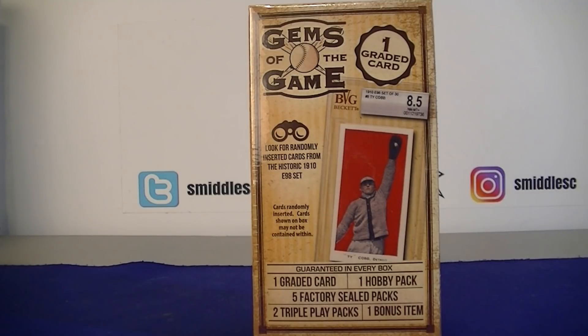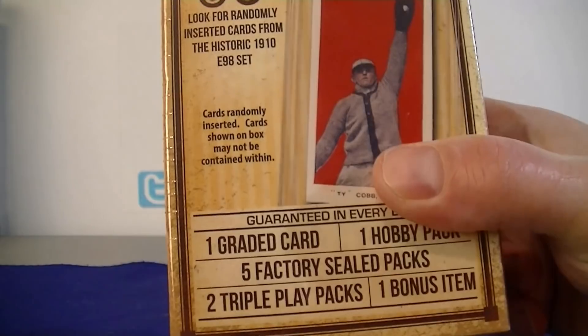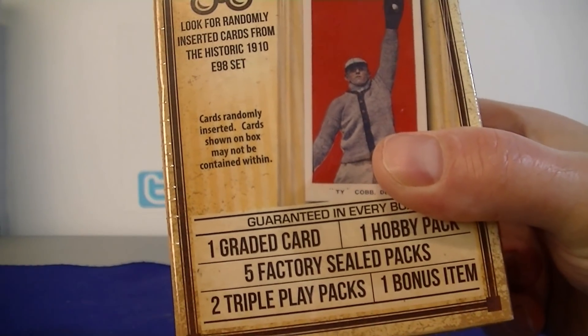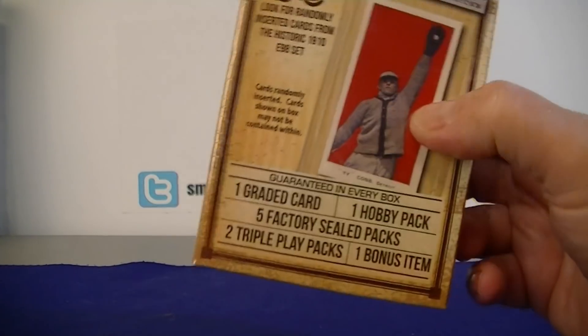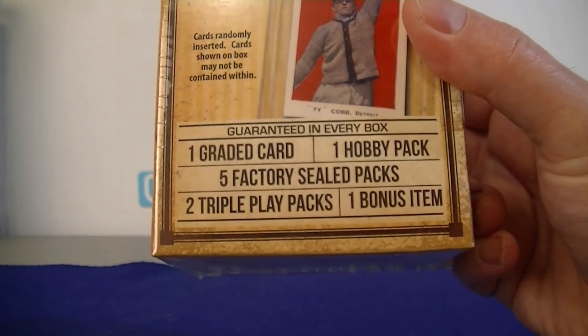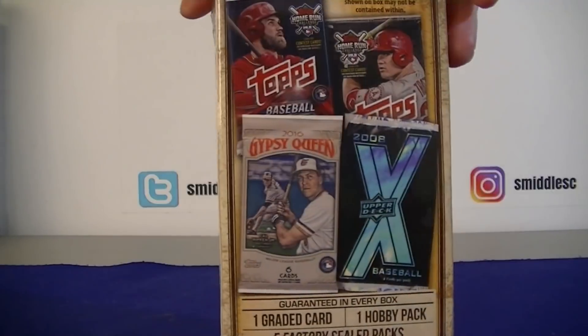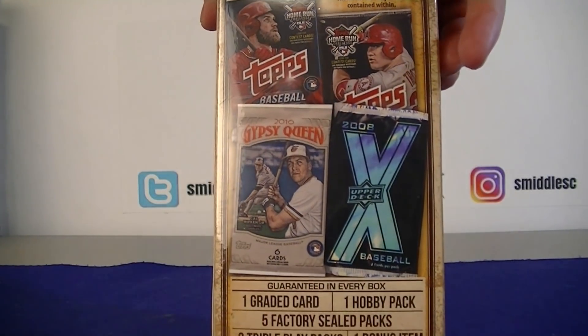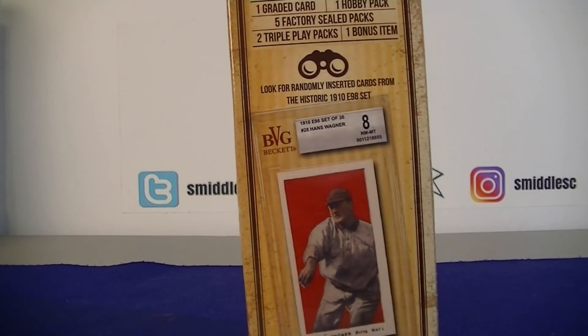Hello everybody, Smith Rossi back again with a little retail baseball break. I got this brand new Gym of the Games box — you get one graded card, and it says look for randomly inserted cards from the 1910 E98 set. You get one graded card, one hobby pack, five other packs, two triple play packs, and one bonus item. I got this for $19.99 at Walmart. We've seen these before but this looks like a new edition, so let's see what we get inside.